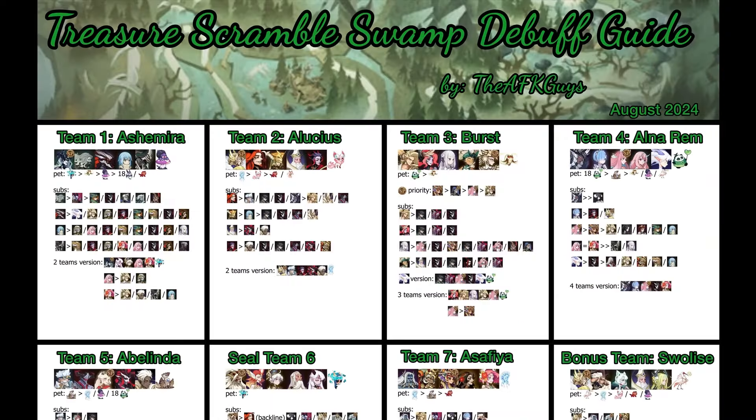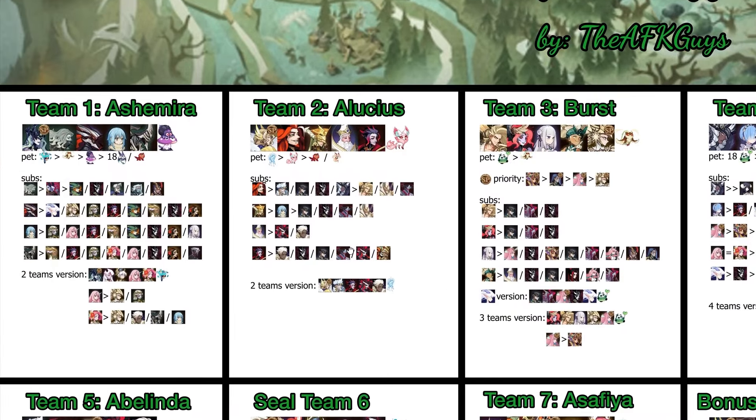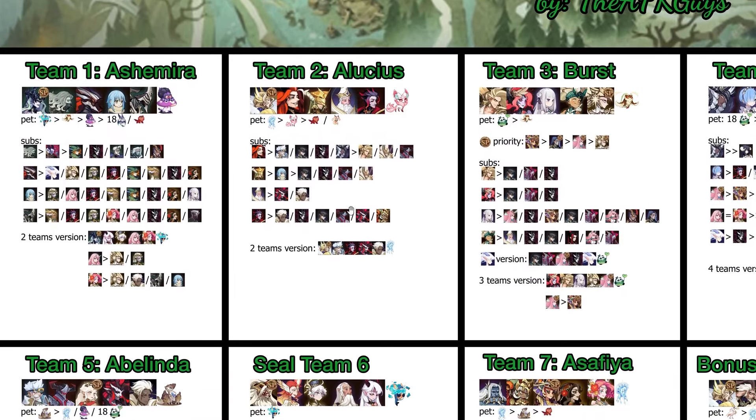Here is the Treasure Scramble swamp debuff guide from the AFK Guys — big shout out to them. I'll put a link down below. Looking at Team 1 on the left, it is the Awakened version of Shimira. We have Bron, the Awakened Shimira, Ogath, Rimaru, and Ivan. We also have the Shroom Spooter, which is going to have a taunt and keep all the damage off your heroes.